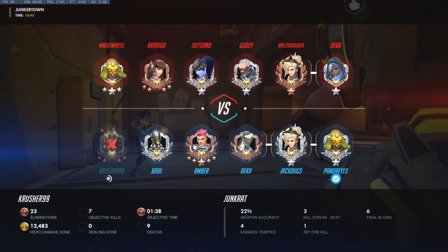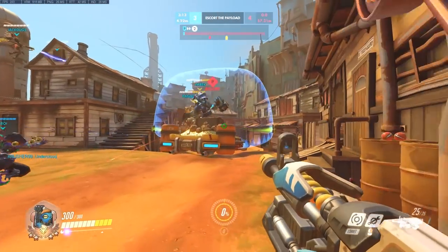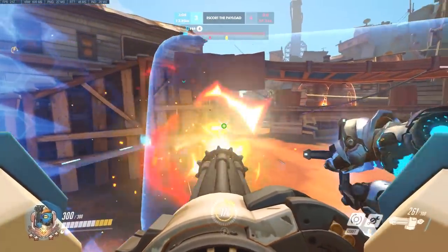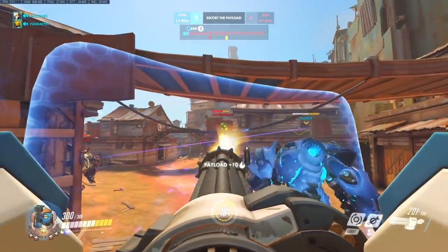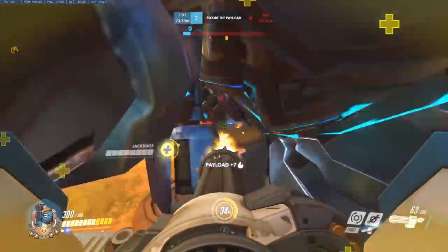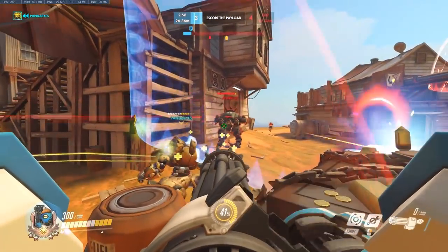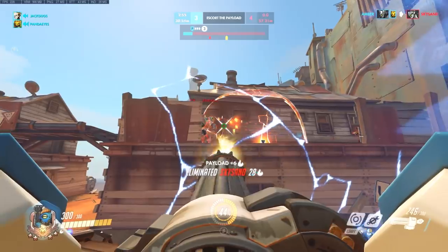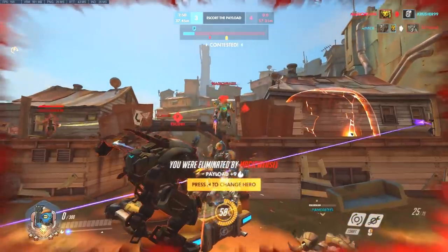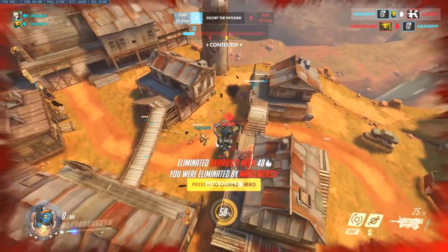Now something needs to happen — we've got rid of their Bastion, so me sticking on Junkrat, I don't really have to. Look at their team comp — I can play something else now. That is again one of those moments where you have to think to yourself: what can I do to better the team or give us a better chance of winning with my hero selection? Now we've forced the enemy to change. This is our final attack here.